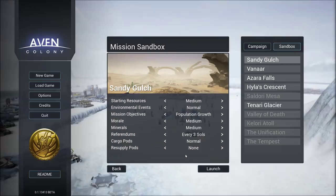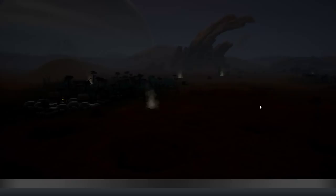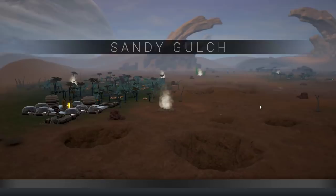You can see we can tune a lot of our variables here for our sandbox game. I'm going to go ahead and leave everything at default, and we'll start off on Sandy Gulch over here and see how it goes. So here we are in the game. This is a colony building game. There's a lot of them like this. It's a little bit more realistic.